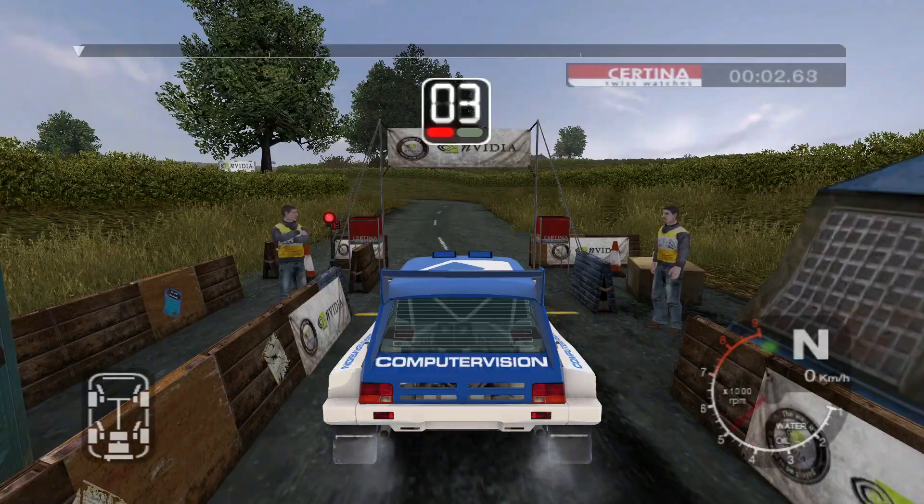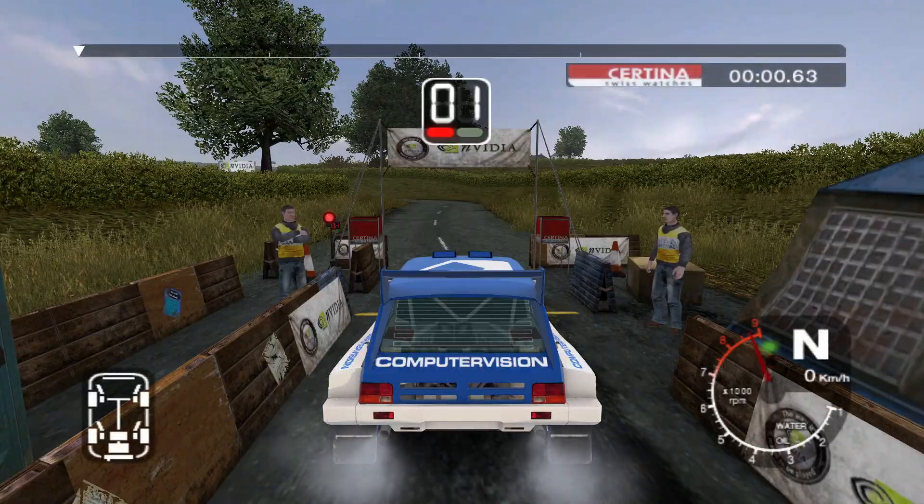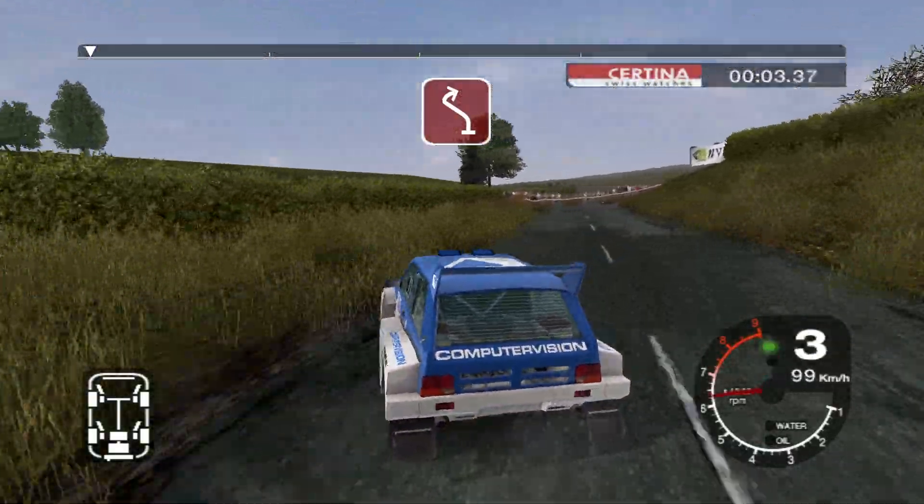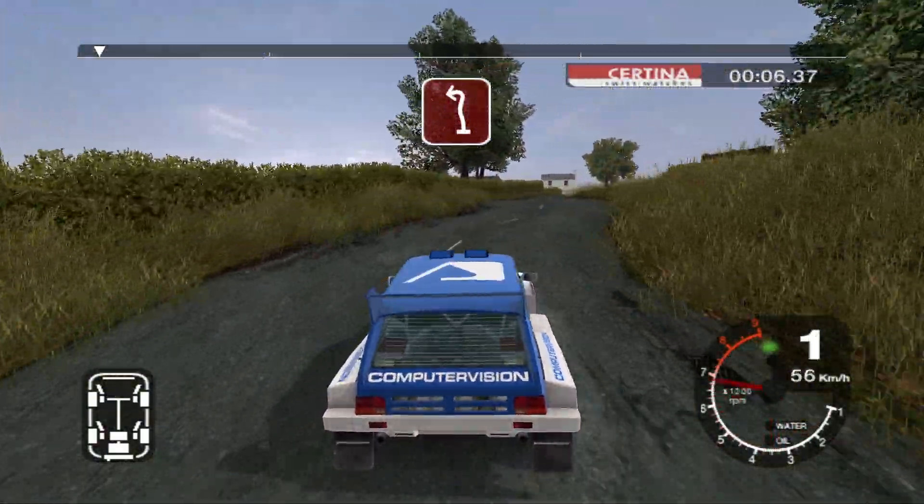Five, four, three, two, one, go. Thirty four left, cut into turn two right, and six left and right, and two left at house.